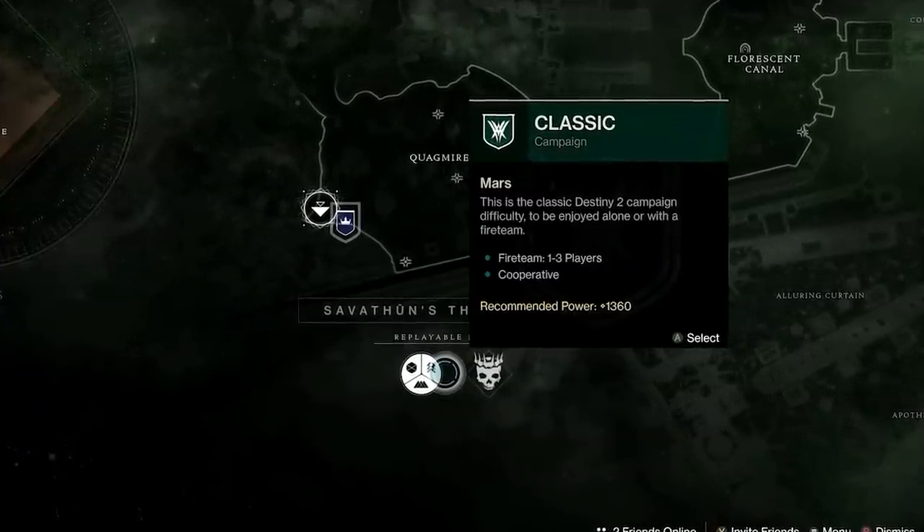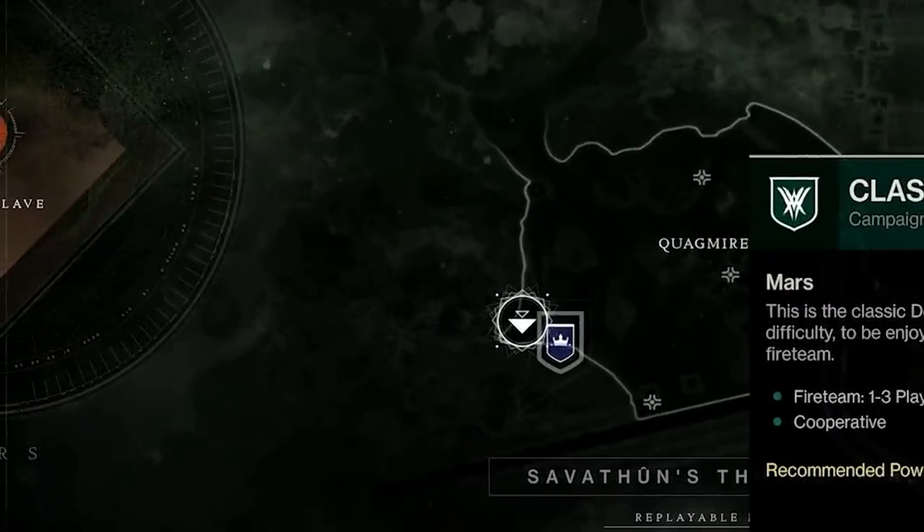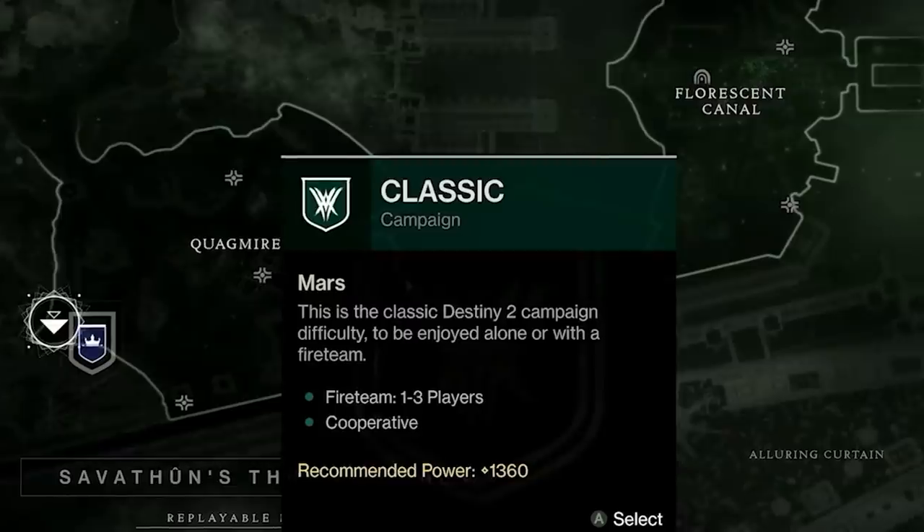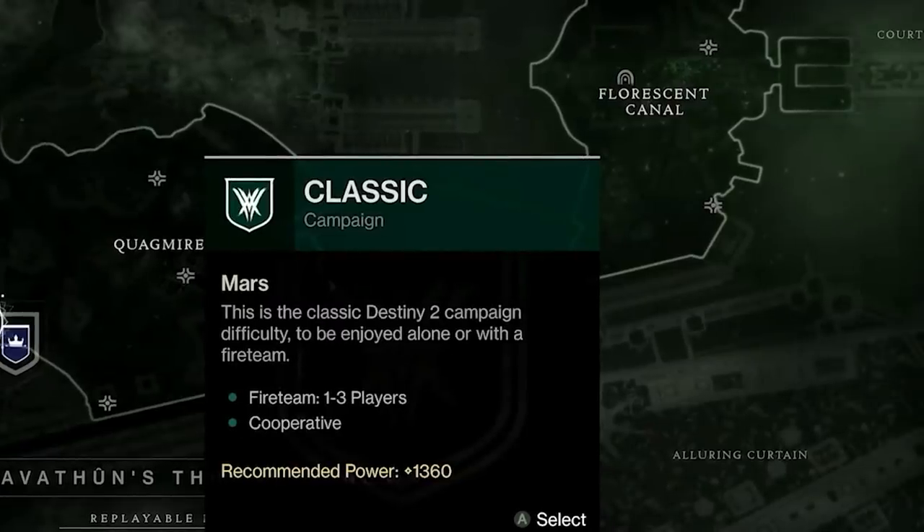Here's a shot of the map of Mars. On the left I believe this is the Enclave. We can see multiple areas like Quagmire, possibly something after that which is cut off, Fluorescent Canal, Alluring Curtain, and Court of Something at the top right.